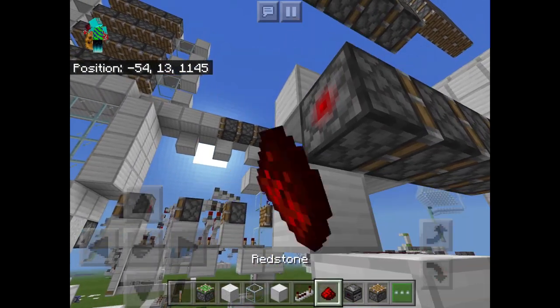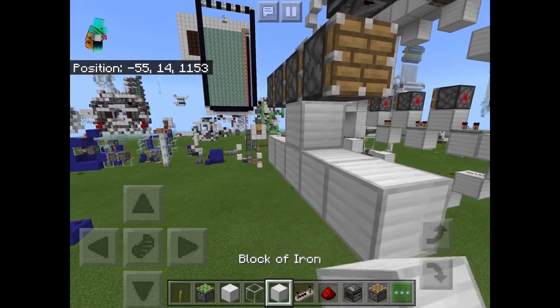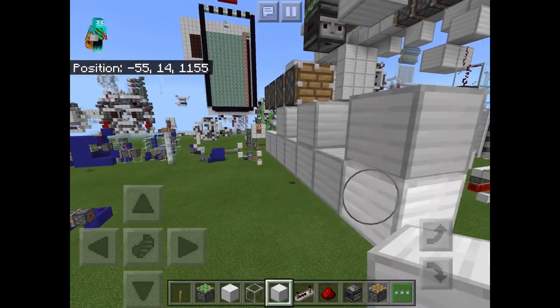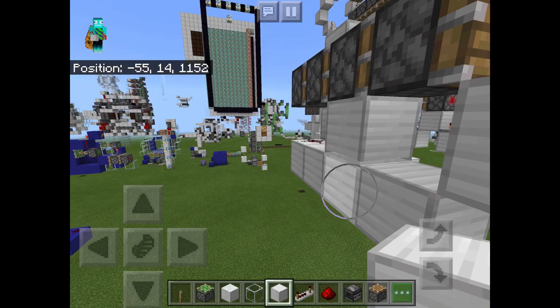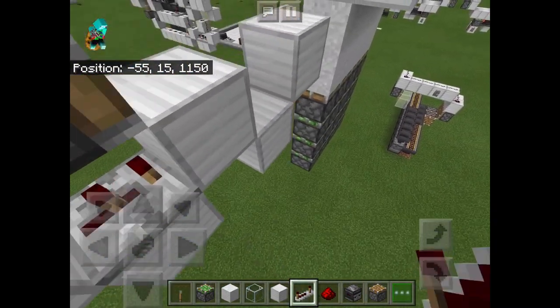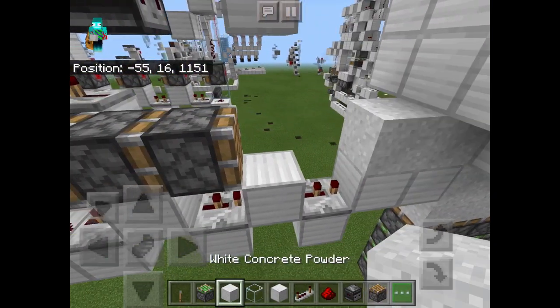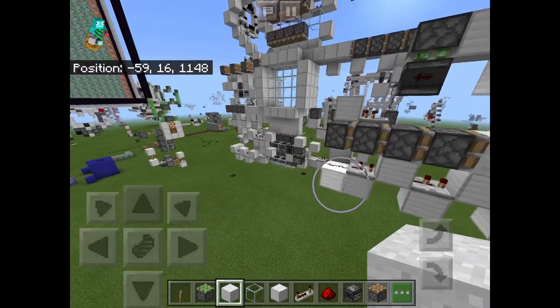Underneath that, we will have a solid block with some redstone dust on top of it. Now place a block right there with some redstone dust on top of it, and then you're going to do this pattern with solid building blocks. Once all of that is done, you're going to place repeaters set to two ticks of delay in between all of them. To finish off, you're going to place a solid block right there, and four falling blocks right here.